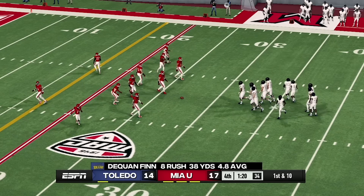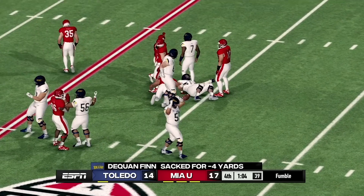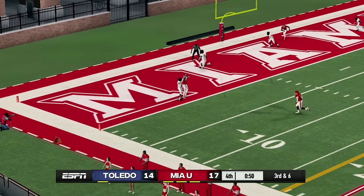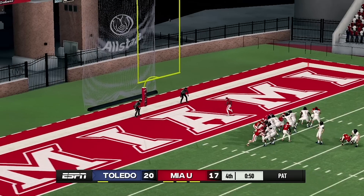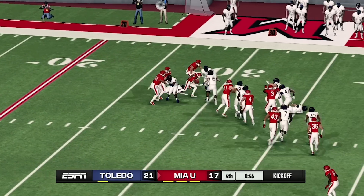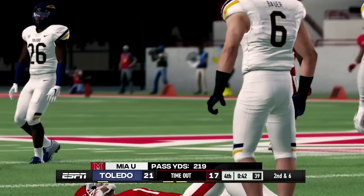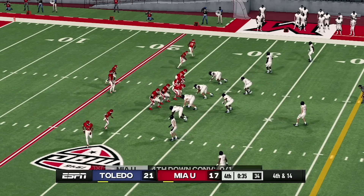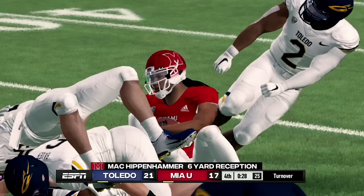Toledo fumbles but recovers. It is third and six — they pass it right into the end zone, a 23-yard touchdown reception. Kicking the extra point — it's good. Miami will need a touchdown to win — even a field goal wouldn't be enough. Miami's quarterback gets sacked for eight yards on third and six. Fourth and 14 — they go for it, make a good pass, but it is not enough. Toledo gets the win.